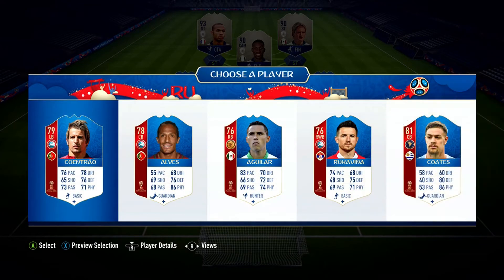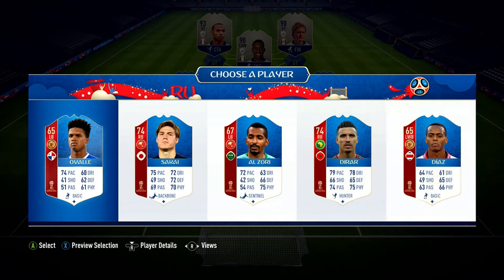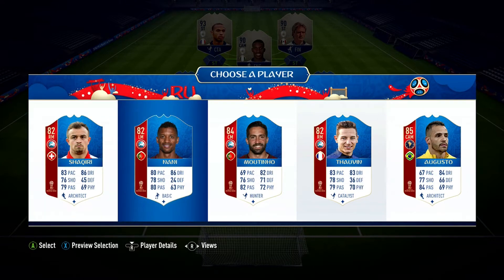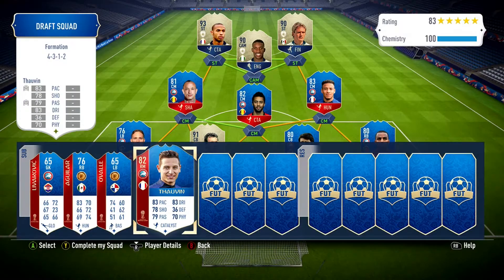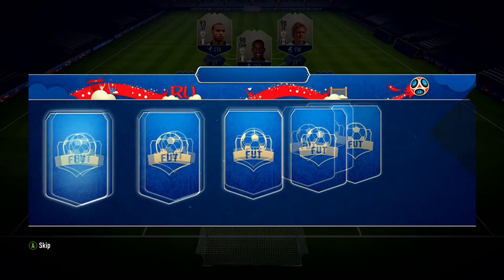Next up - not the best choice so we just go with Aguilar because he's got better stats as a right back in case we need him to drop into center back. Next choice is also not very good so we just pick the first one - probably won't get used. Next up: Shaqiri, Nani... none of those positions really help our formation. We've got center mid locked down so we go with Tovin just in case we need that extra bit of pace in midfield. Again we don't get very good choices so we just pick somebody at random.